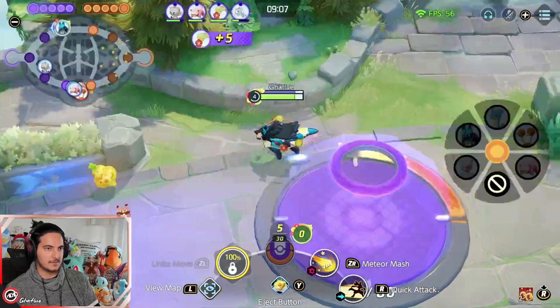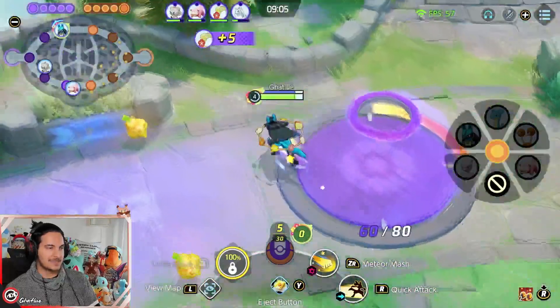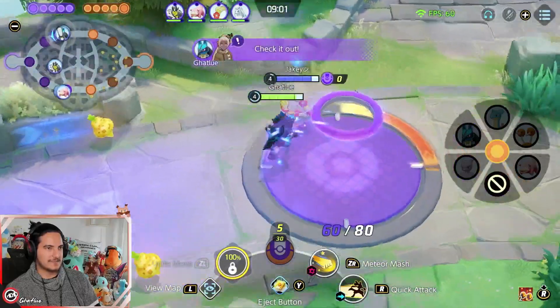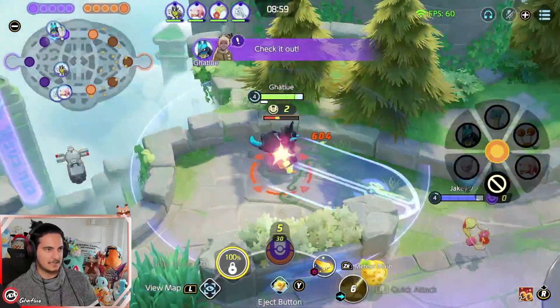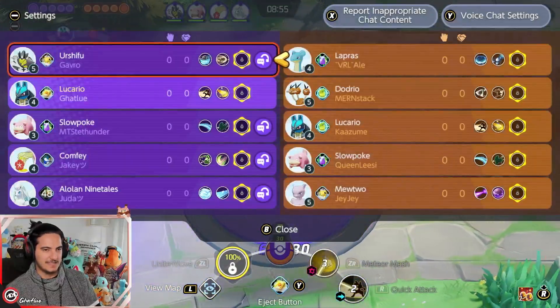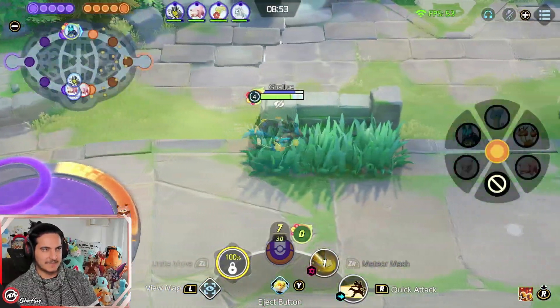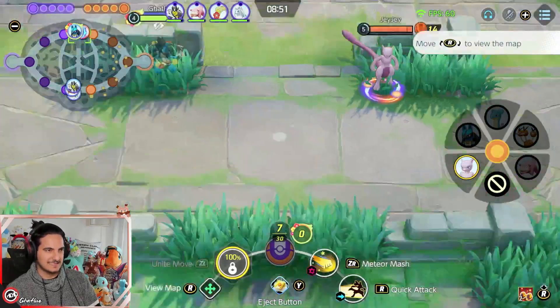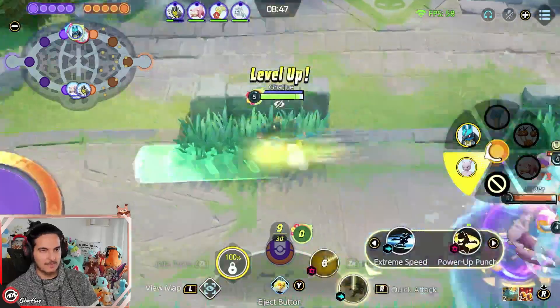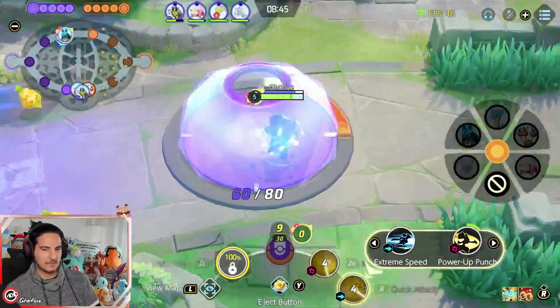The enemies are trio queue, so the Mewtwo is gonna come top lane 100%. Right now what you can do is just ping your teammate to come to top lane and then play it slowly. Like if you face-check him — I don't even know the abilities, I think this is the ability where it drags you in — so I'm gonna play slow, I'm gonna try to get a small beast and then leave. Don't fight him, he's just gonna one-shot you.